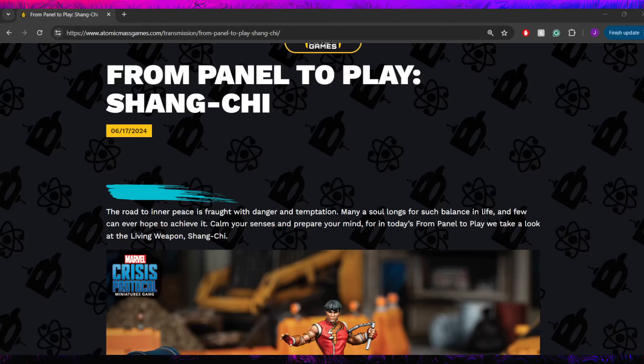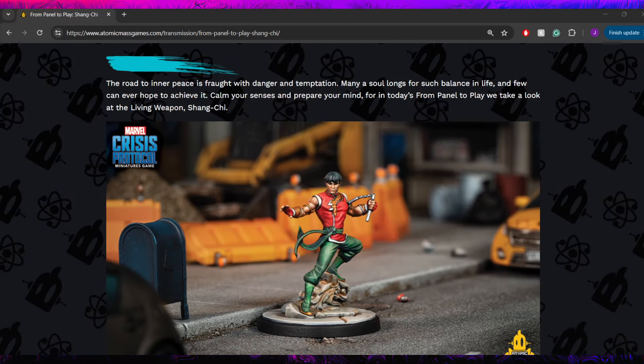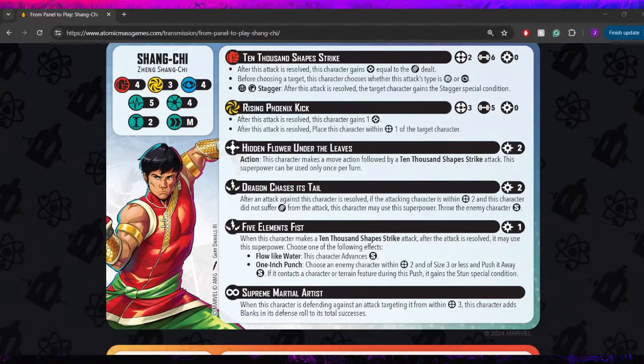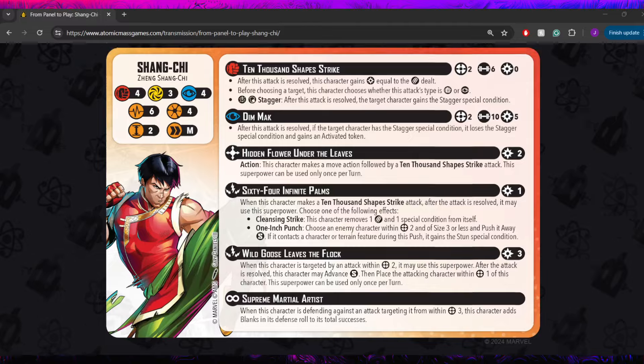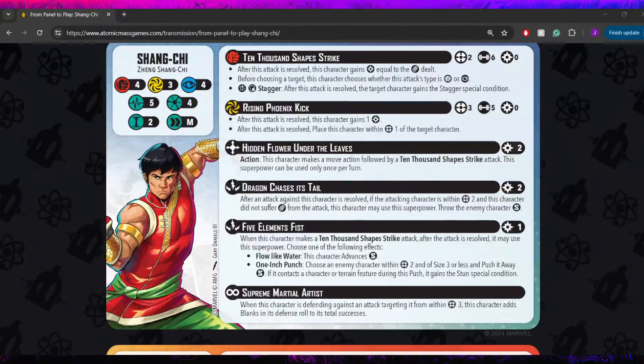Hello everybody and welcome back to another Marvel Crisis Protocol reveal breakdown. Today we are taking a look at the living weapon himself, Shang-Chi. We're going to get right into things here and start by looking at his stat card. We've had the front side of this card revealed for a long time, but the flip side recently got revealed on a live stream, and now they've given us a nice high-quality version of it. We're going to talk about everything, including lots of changes on his backside, but we'll go over the front again for anyone who missed his initial reveal.